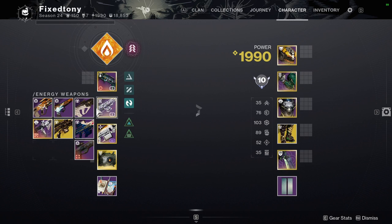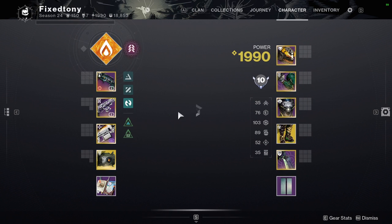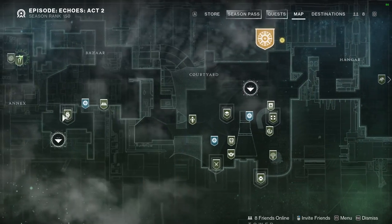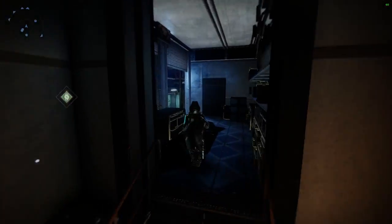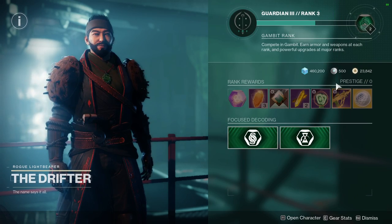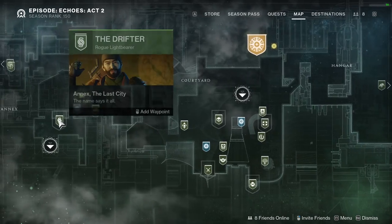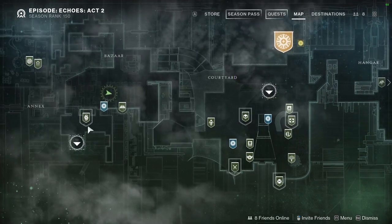Perfect Pitch does have Incandescence which is nice, but I already have an SMG for that - my Calus Mini-Tool with Unrelenting and Incandescent, which I think is way better. That said, if you want the ornament, I'll show you how to get it. You need to hit rank 16 - once you prestige Drifter, Zavala, or Shaxx, the next reward will be the skin. Each has a different skin: Vanguard gets a Vanguard skin, Shaxx gets a Crucible skin, and Drifter gets a Gambit skin.